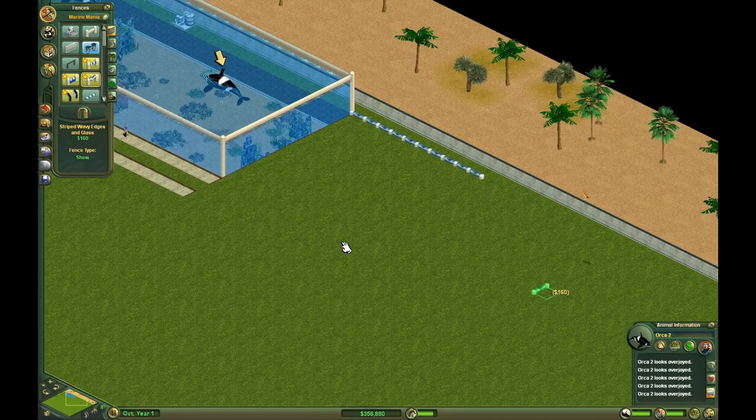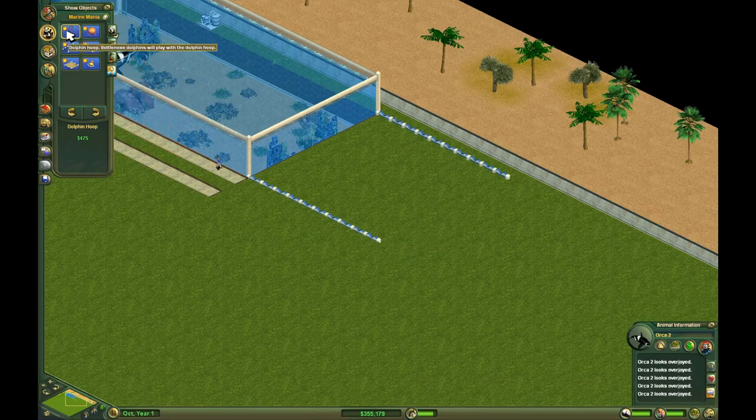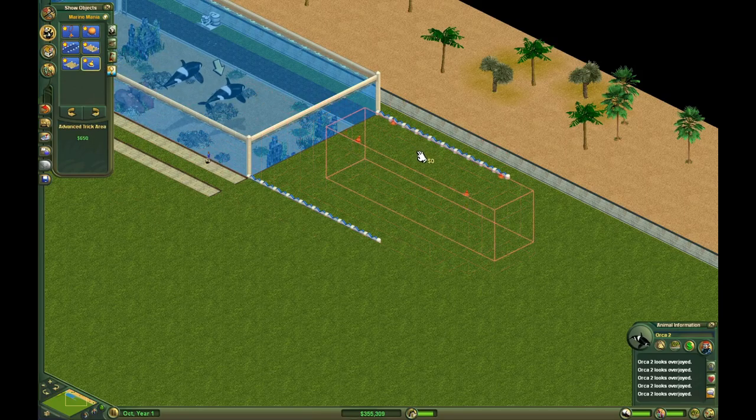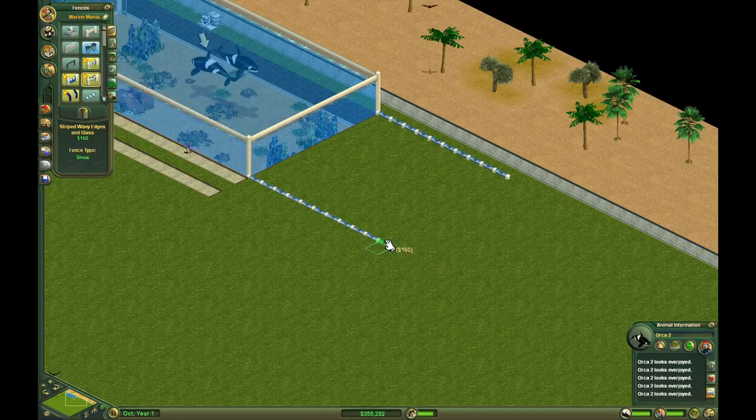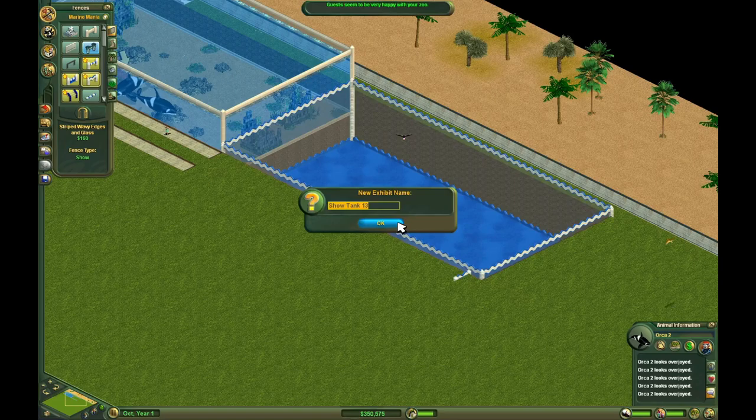Let's count along with me. There's 10 by 10. I don't think that's big enough because the show objects are pretty large. These animals take up a bunch of space. That's the orca show tank. And we're going to delete that.